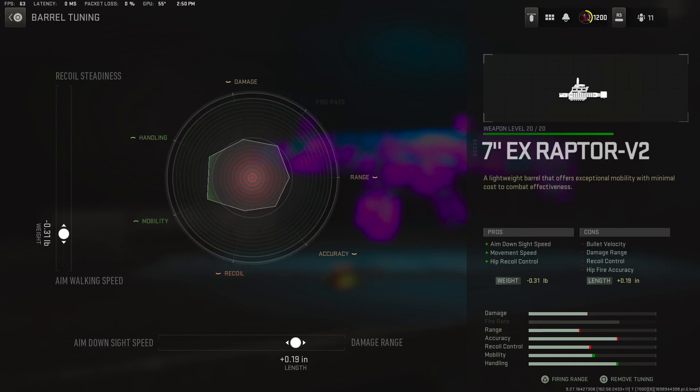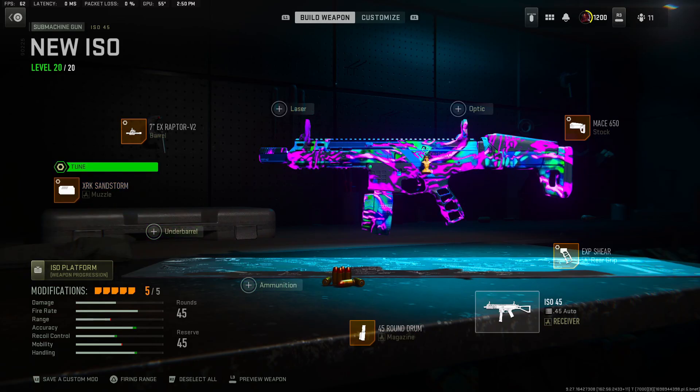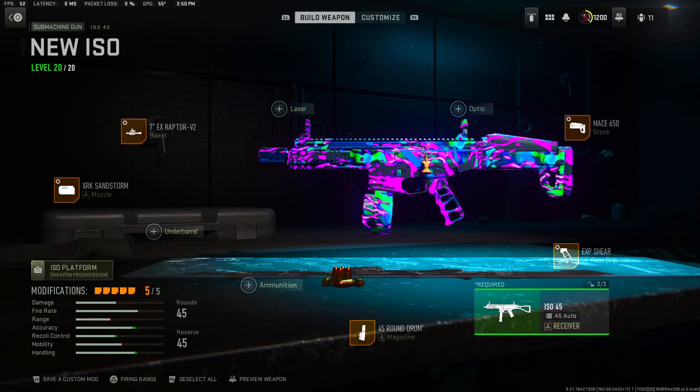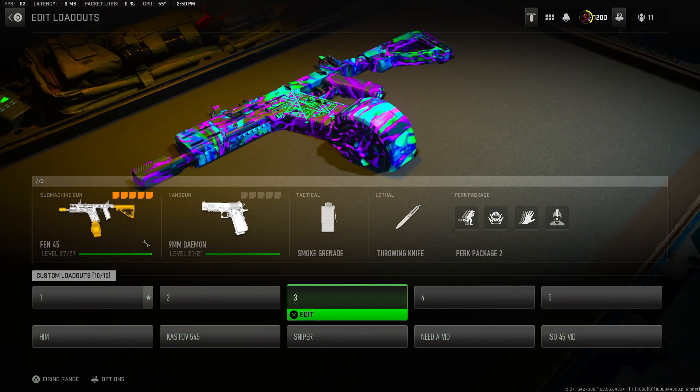If you guys want to be more aggressive in close range you can tune for that too. Moving on to the muzzle - the XRX Sandstorm. This is my favorite muzzle in the game, it's so good for these SMGs and it makes them have almost no recoil, so give it a try. We got plus 0.16 for the recoil control and plus 0.13 for the recoil stabilization. I tune it so you guys get the best of both worlds - that's why I don't go all the way to one side.